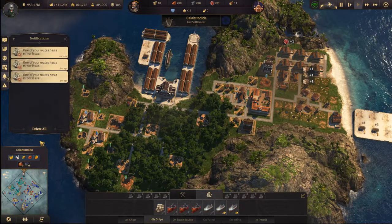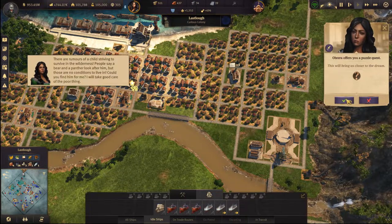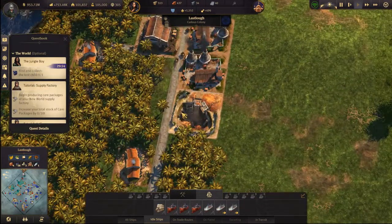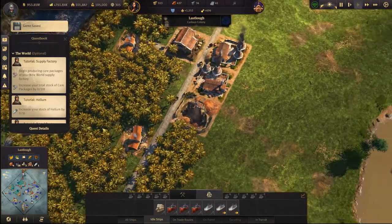I'm not even worried about any of my routes because consumption rates and production rates are all over the roof right now. This will bring us — it's not good. Revolutionary new idea — what do you need? Find the lost child. There you go, it was hidden under the tree. That was easy.